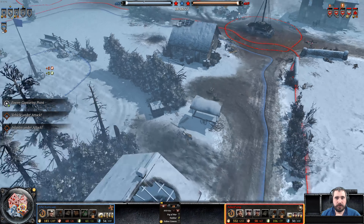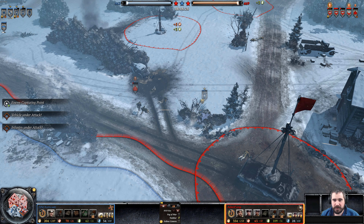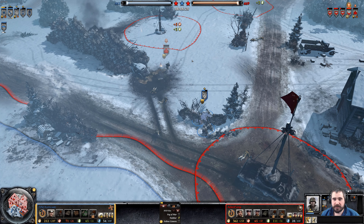There goes the Universal Carrier. The sappers will not be able to win out versus the Assault Grenadiers. In fact, he may lose that squad.